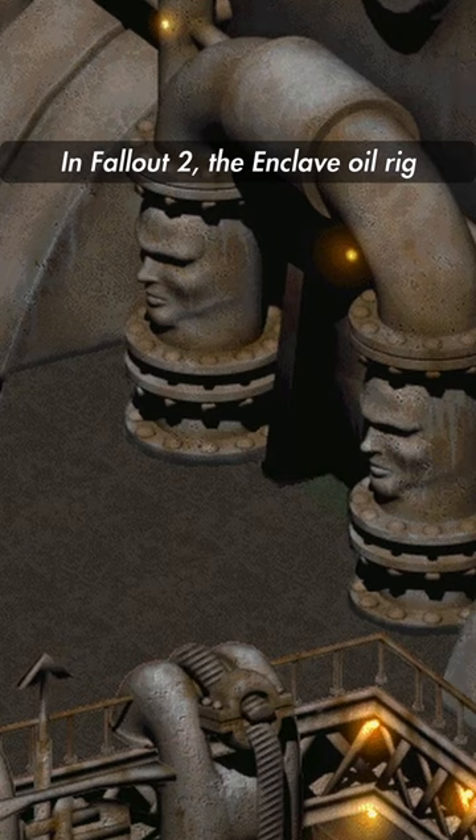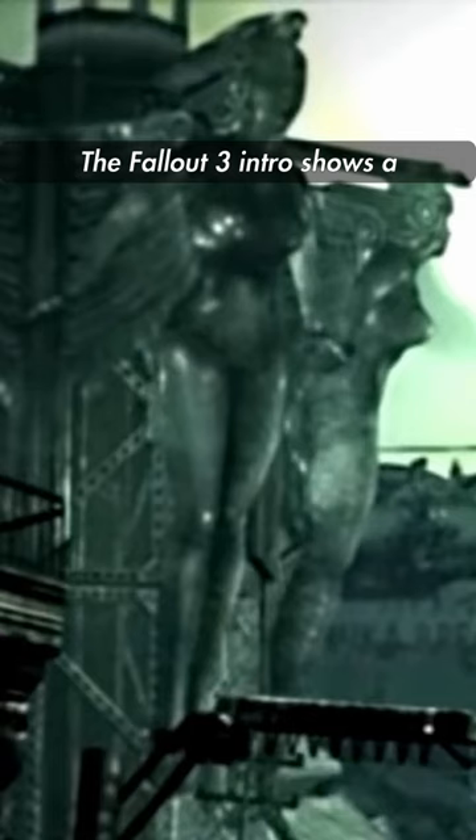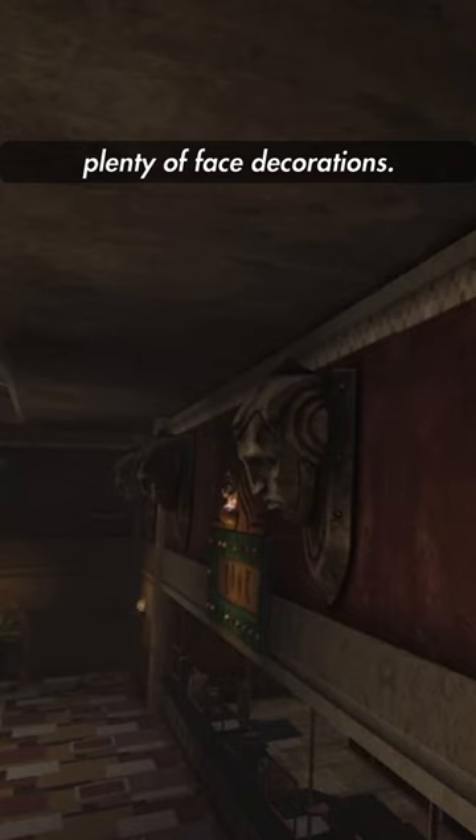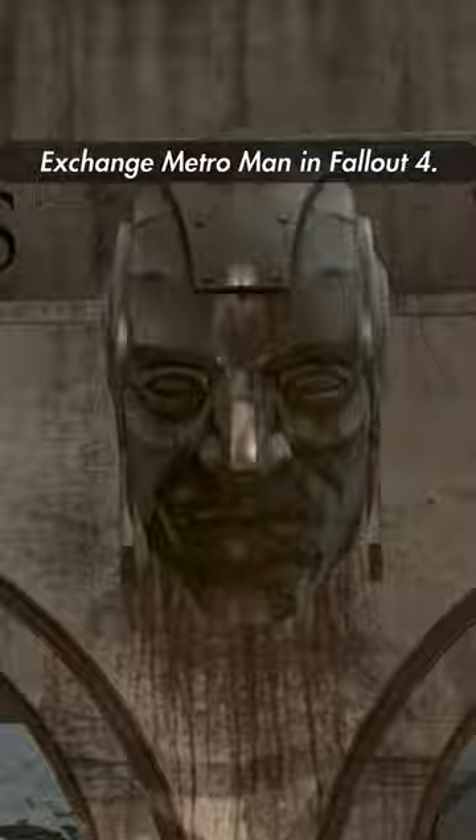In Fallout 2, the Enclave oil rig has faces shaped into their pipes. The Fallout 3 intro shows a pair of angels, or Valkyries, on the side of a building. The Gamora in New Vegas has plenty of face decorations. There's the Mass Turnpike Exchange Metro Man in Fallout 4, and five Metro Men appear in the Lucky Hole Mine.